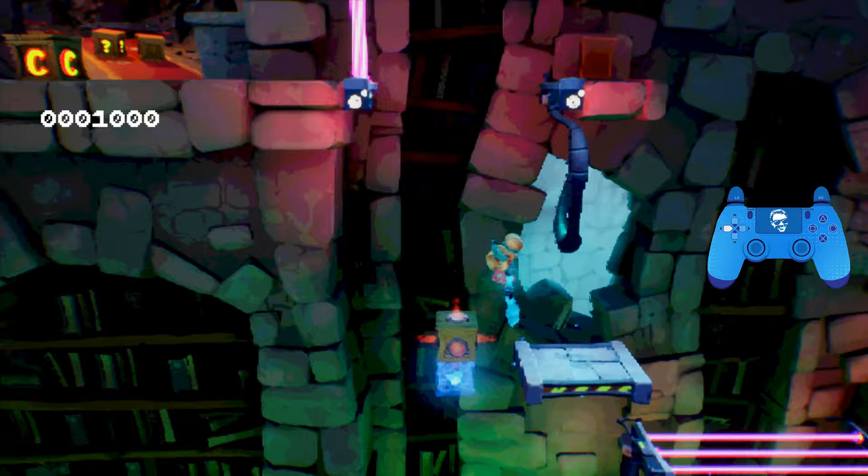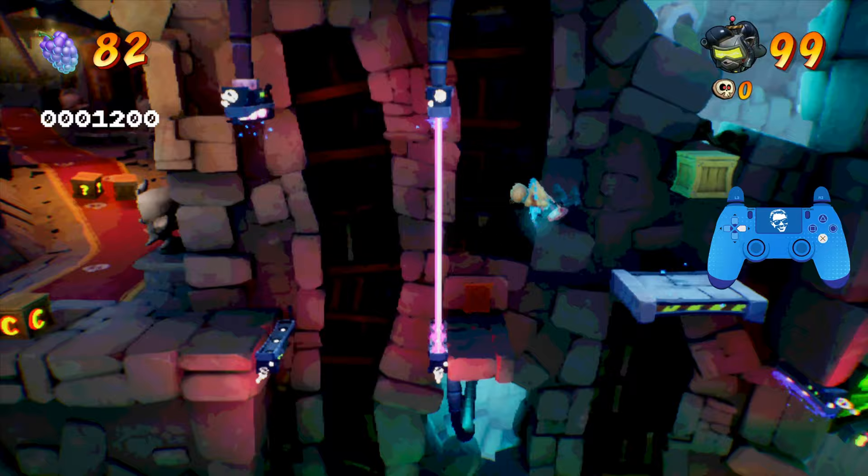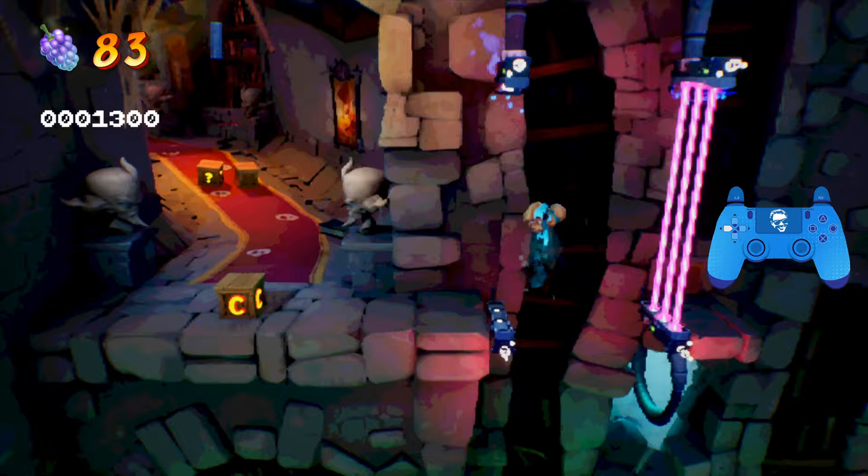Once you're here, phase out the lasers, jump to safety, and we're going to break this flame box. Phase to get the one up, bounce over here — don't forget about the one box up here, just like I did. Phase out the lasers, jump, and then phase out the next set of lasers here.